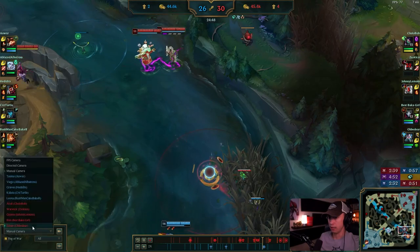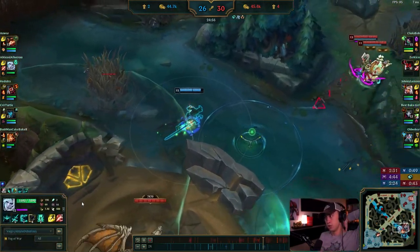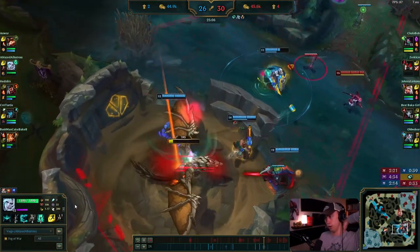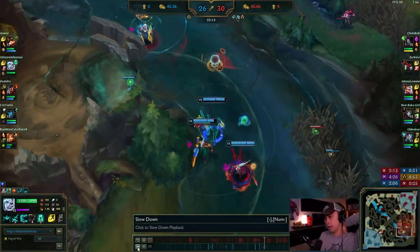Your team wins a fight, they get a pick. You're running on the flank — that's good. They back off. Start it, just start it — good, your team starts it for you. You get it, you prolong the game a little bit longer.